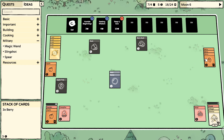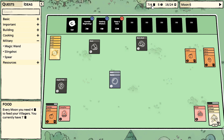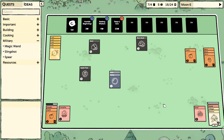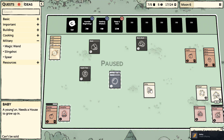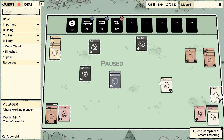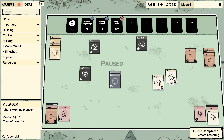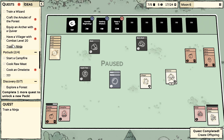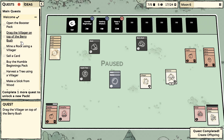We may or may not have enough food — we'll figure it out. We have enough once we get a third villager out. We have a baby now — a youngling needs a house to grow up in, so we'll leave that there and bring our two adults out.